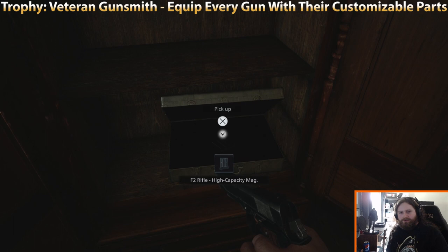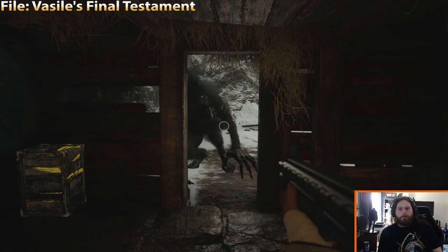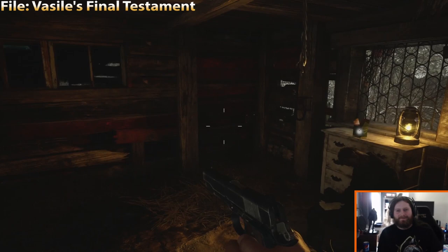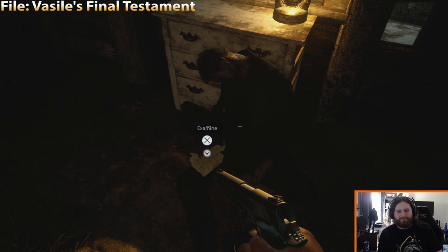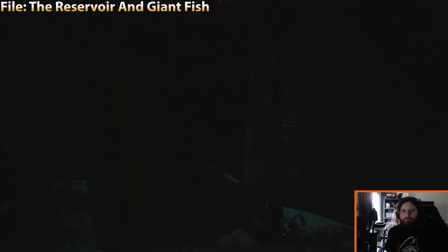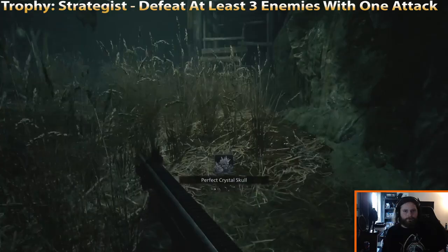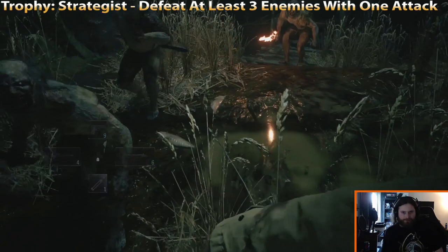There's a file in this house on a dead guy — you'll see this happen as you progress through the story. Now once we get to the reservoir — the next big area — right before you hop on the motorboat there's a file, don't forget to grab that. If you haven't gotten the Strategist trophy yet — defeat at least three enemies with one attack — this is a great spot. Throw down a pipe bomb, kill three enemies at once. Easy peasy. If you don't have a pipe bomb, you can craft one.